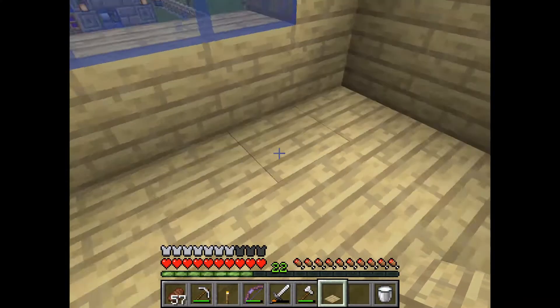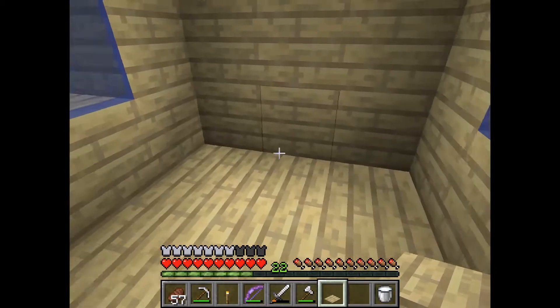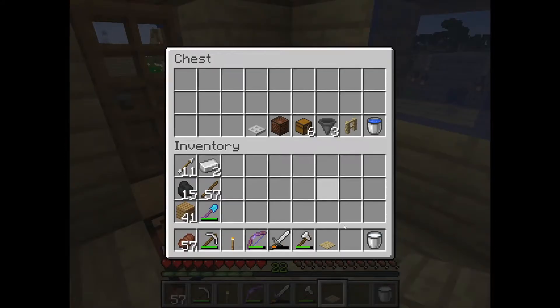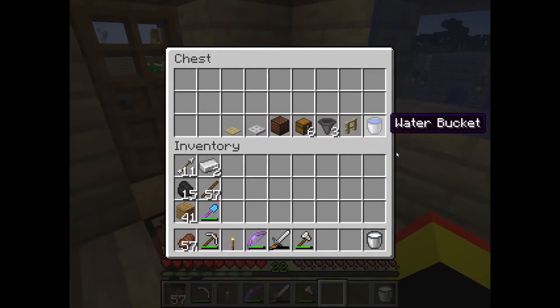In this chest I've got everything that I'll need to build this out, which really isn't that much. Basically these are the items needed: a bucket of water, a fence post — you only actually need one hopper, but the way I'm setting this up I'll need several. You need at least one chest, in this case I'm going to need several. Also a note block, an iron trap door, and a pressure plate. My video title says no clicker needed, and the way I do this you won't need one.